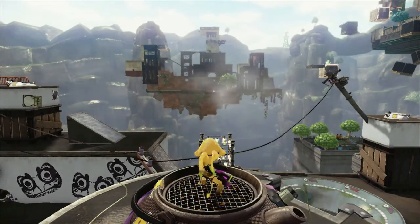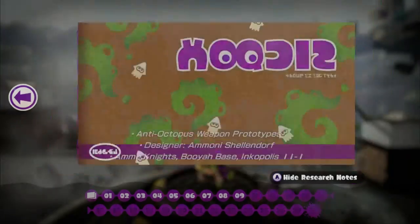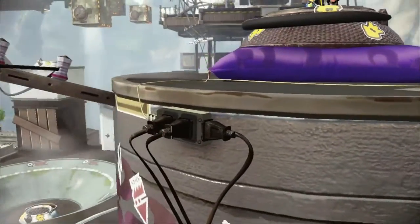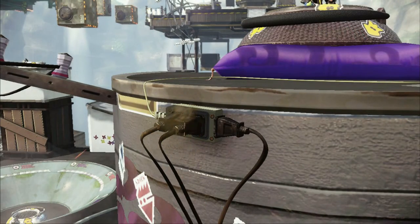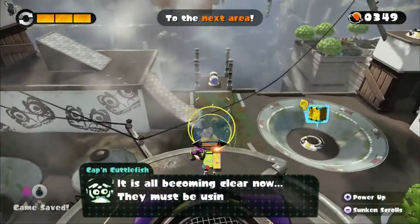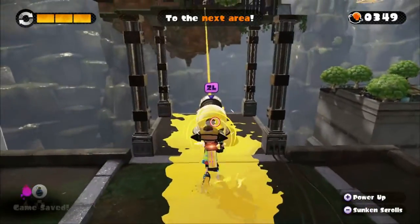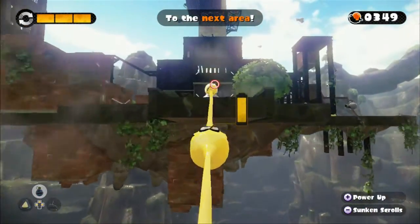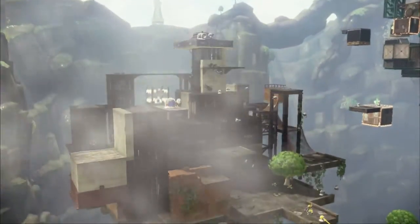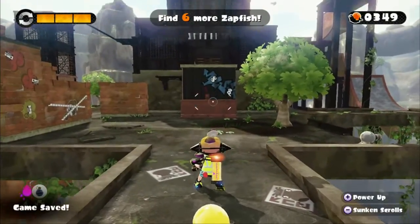Excellent work Agent 3. So presumably that lets us head over to the next area. Anti-Octopus Weapon Prototypes — we've already read that last time. So this power source comes on, and we can now head through there. It's all becoming clear now — they must be using Zapfish to revive the great Octo Weapons. We can head through here and up to this next area, which is looking pretty nice. Nice cloud effect, I like it.